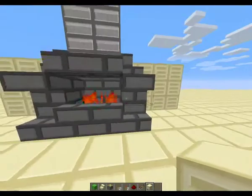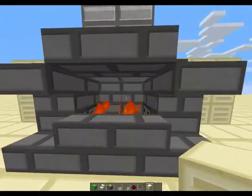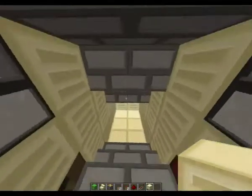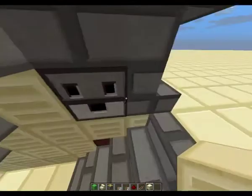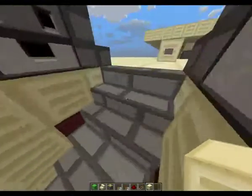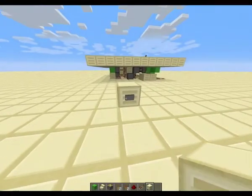Hey, Jokey here and I want to show you this shimmy door that was created by CodeCrafted. This is the old design but it works better because it doesn't show the pistons with the rack. I'll crack on to the tutorial.